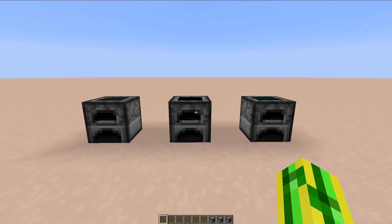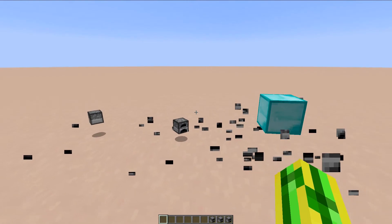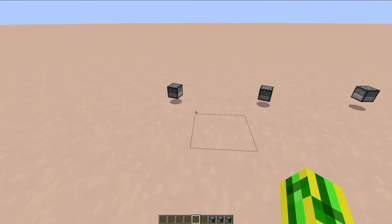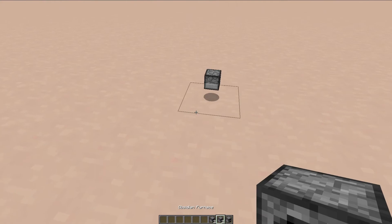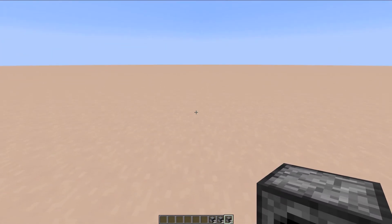When you place your Furnace down, do not break it until you have activated it. Because if you break it before activating it, you will lose your Furnace — and that would be a pity if you've just spent seven Diamond Blocks on a Furnace. So be a little bit careful with that. Once you're done with them, you can just knock them out and you'll get your Furnaces back as Iron Furnace, Obsidian Furnace, and Diamond Furnace items. No Furnace will be lost when you remove them.